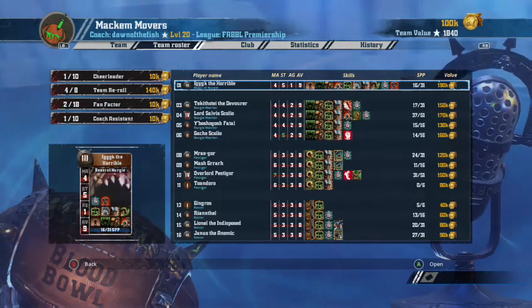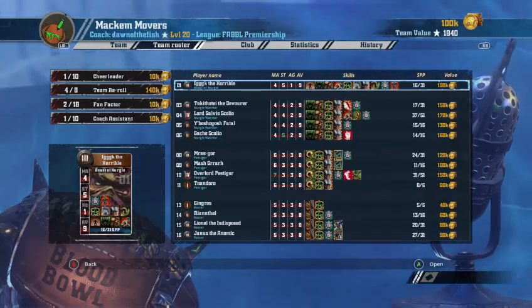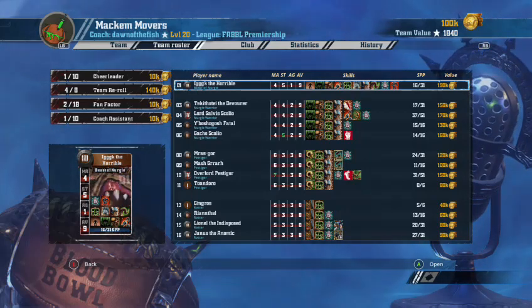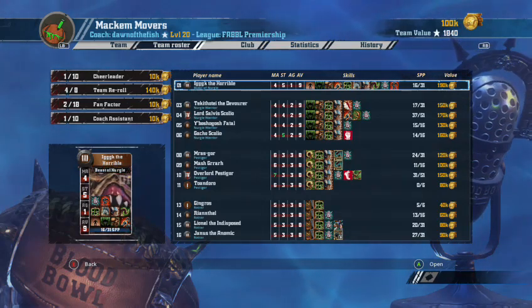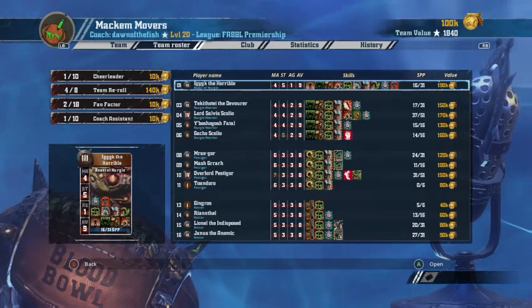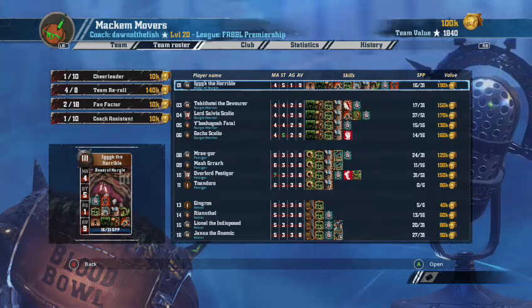Interesting choice. Again, it's 1840 TV and only one Guard. Bash teams rely on Guard — Guard, Guard, Guard, you've got to control the pitch. I'm going to put that on your tombstone. I mean, people say my dwarf team doesn't have enough Guard, but I do my tribute teams differently. I usually do what would Rambo do.